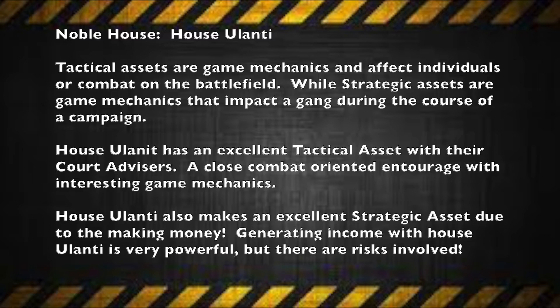When it comes to the Noble House of Ulanti, I like to break down every alliance between what I call tactical assets and strategic assets. Tactical assets are game mechanics that affect either individuals or actual combat on the battlefield — this is what affects your games on the tabletop. Strategic assets are game mechanics that impact a gang during the course of the campaign, such as events in the pre and post battle sequence. House Ulanti has a very powerful tactical asset with their court advisor's entourage — a close combat oriented entourage with interesting mechanics. They also make an excellent strategic asset because the house is known for generating income, which is very powerful, though there are risks involved.